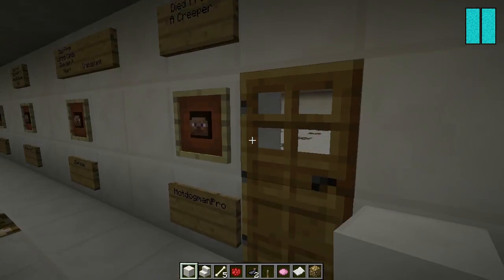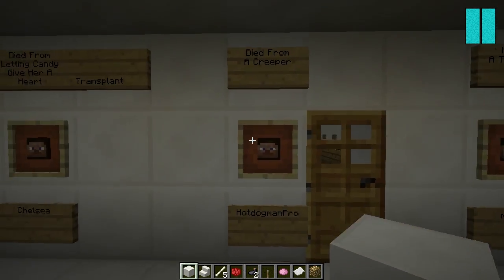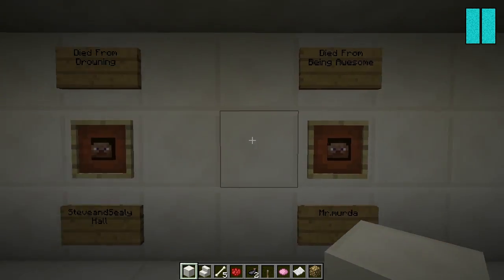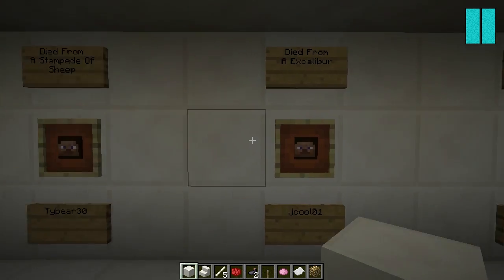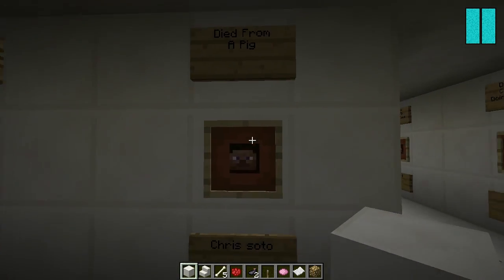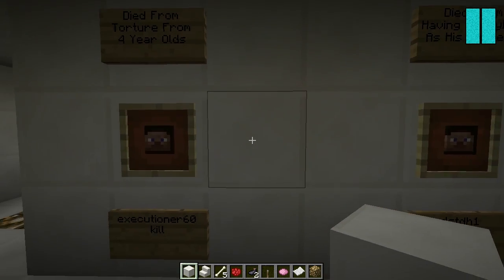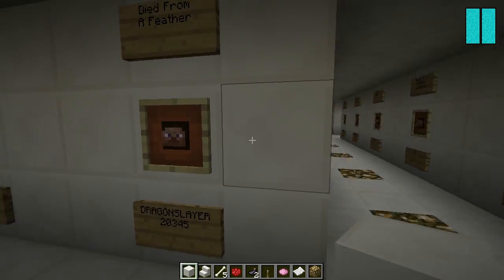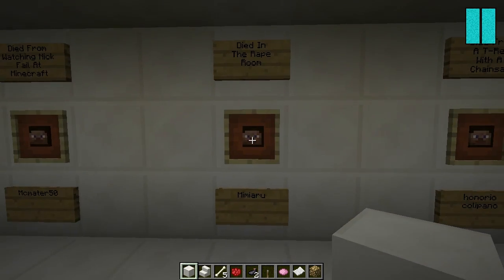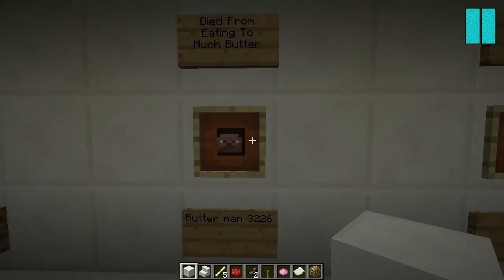Right next to the movie theater, we have the concessions area. I'll go into that area next because I want to make sure I remember to go into these rooms here. I'm going to show you the panic room last, because that's what I think is probably one of the cooler things I've added to the space station.